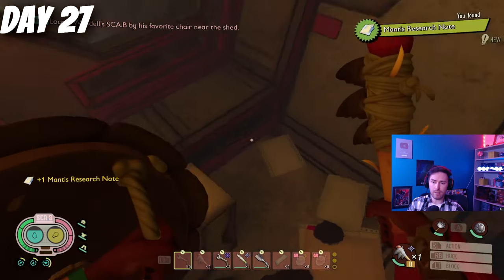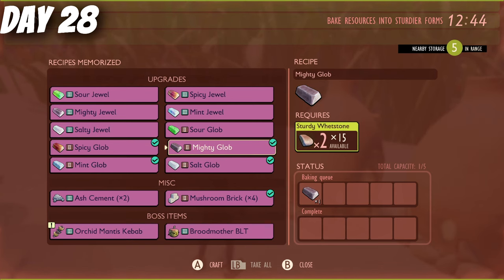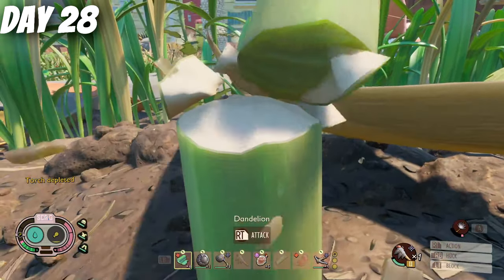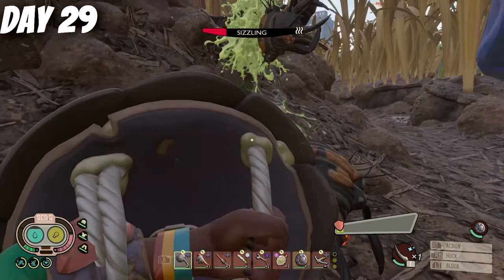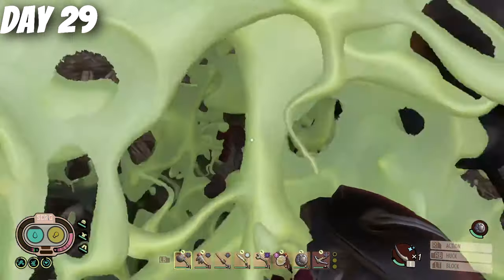Just bring your jumping boots with you, as there's quite a bit of parkour. If you're really new to Grounded, this might seem incredibly easy and quick — but don't forget, this is just a checklist of the bare minimum. Of course, you're going to be spending a lot of time unlocking and getting new weapons and armour, as well as finding some of the side Burgle chips that unlock new recipes. Technically, this is all you have to actually do to finish and complete the game.